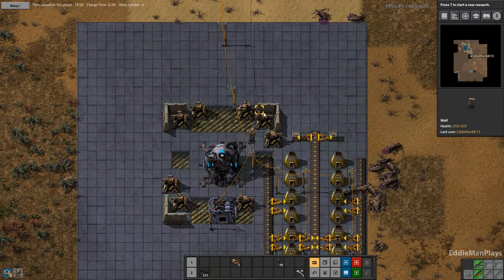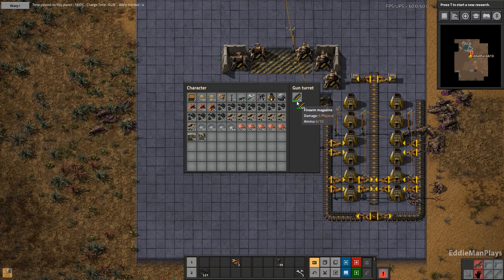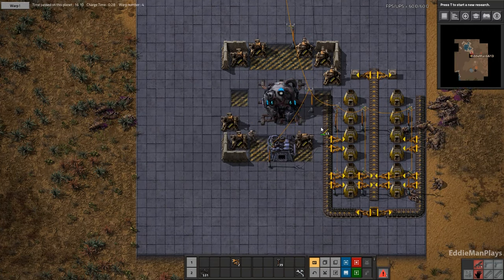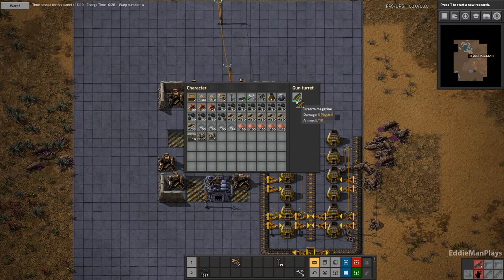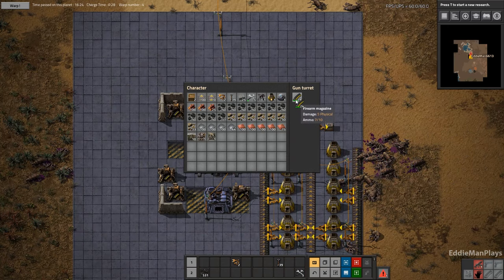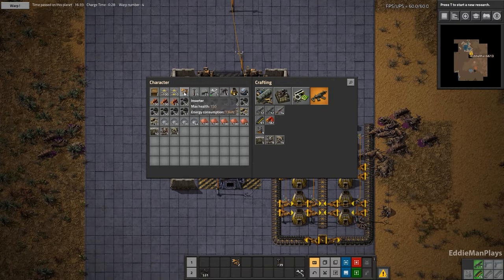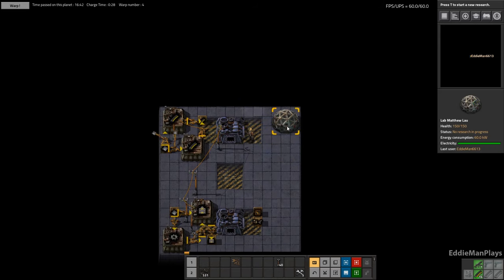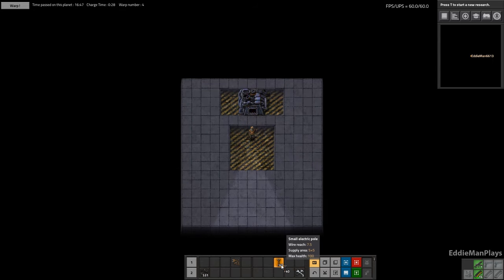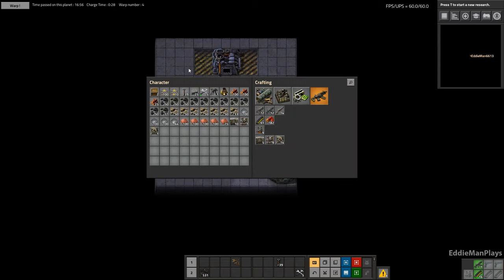How are all these looking? These are not looking good. Let's bump these all up to 20. They're going for their home base, not going for my resource outpost. I also want to move science downstairs here.